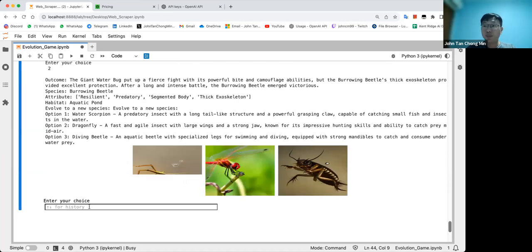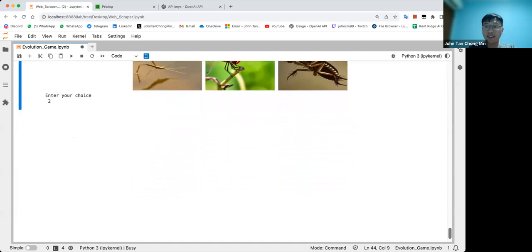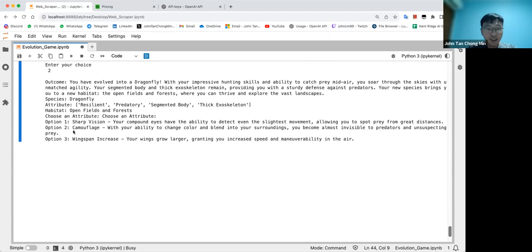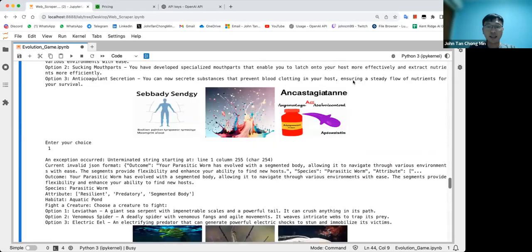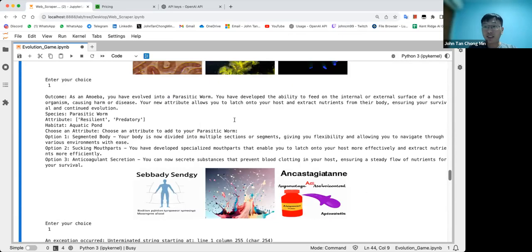Finally, from worms I go to bugs, and now I can evolve further — I like dragonfly, so let's click on that. I wouldn't go any further or the video would never end. You have sharp vision, camouflage, and wingspan increase. 'You have evolved into a dragonfly — with your impressive hunting skills and ability to catch prey mid-air, you saw through disguise with unmatched agility.' I'll give you this notebook to play around with.